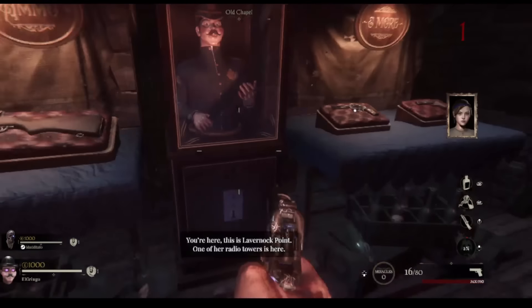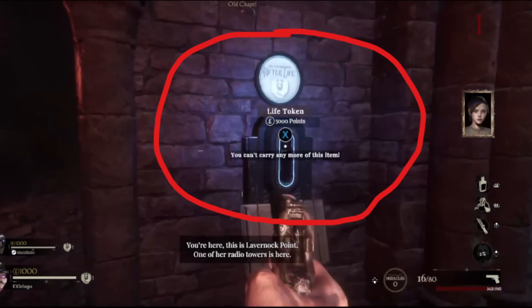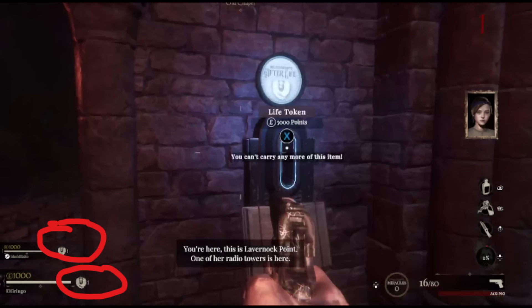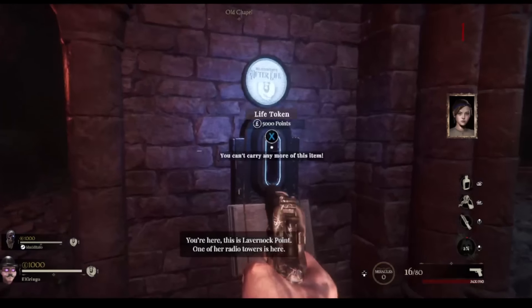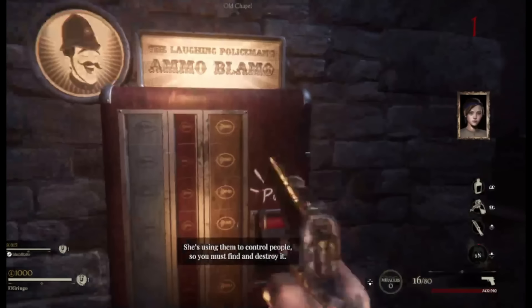As you can see when you first start off, there's a couple of wall guns — you can get a revolver, that's the 1911 you already have, or the rifle. A life token is basically your quick revive; you can carry one of those at a time and you start with one, so you can't carry more than one. That's what the stations look like — it's also what the perk stations are going to look like. Where it's circled in red shows you that you have one life token in possession.